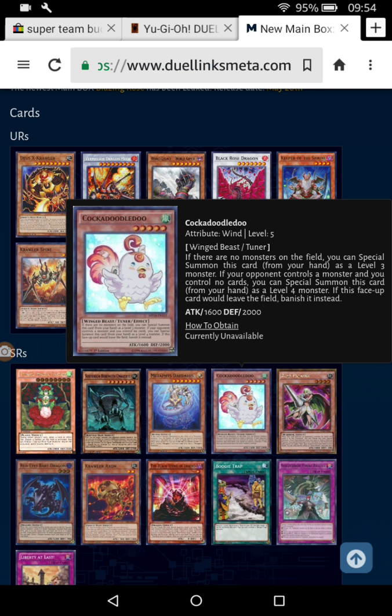The Cockerel monster — if there are no monsters on the field, you can Special Summon this card from your hand as a level 3 monster. If your opponent controls a monster and you control no cards, you can Special Summon this card as a level 4 monster, but banish it instead. So if you Special Summon it as a level 4, it gets banished, but as a level 3 it doesn't. Pretty decent — the ability to change its level means you can probably run it at four and three for easy Synchros.